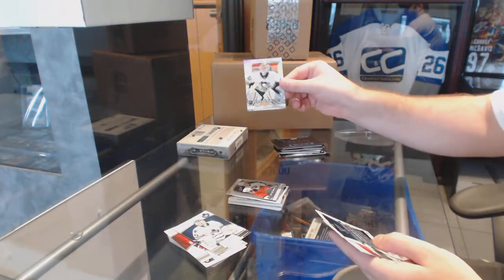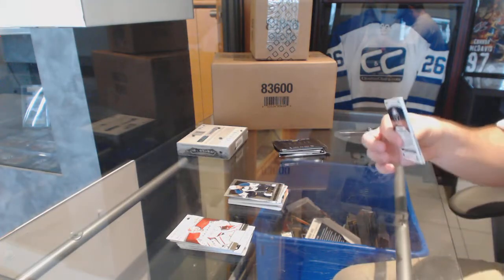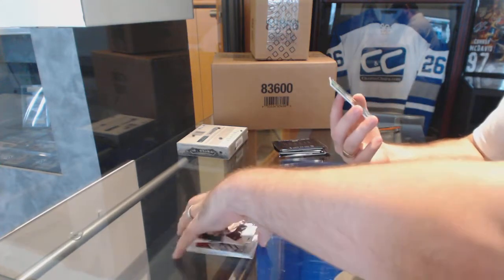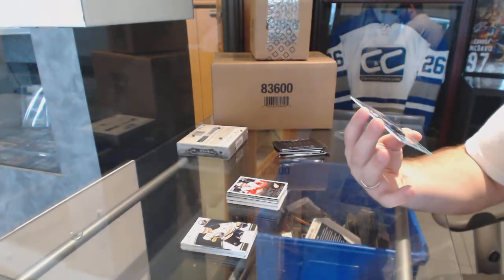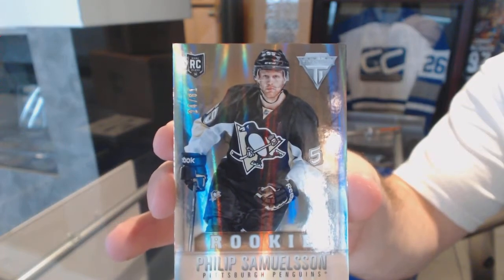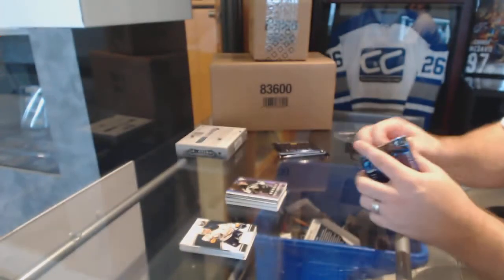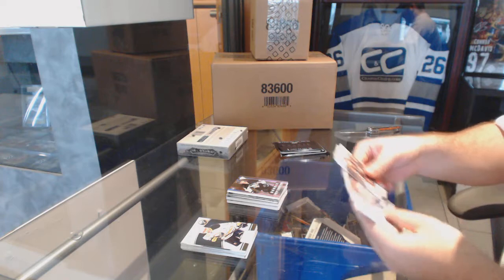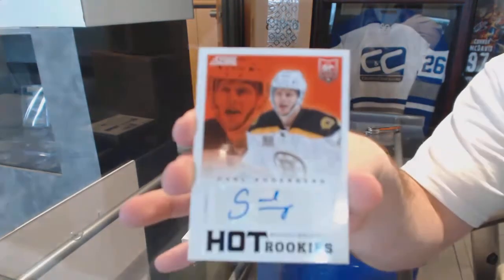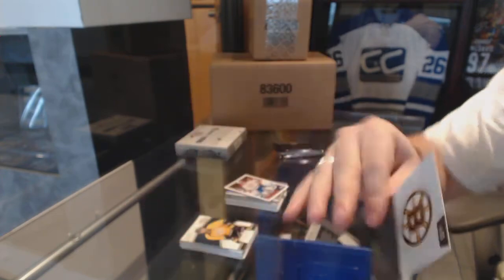We've got a Jeff Zackoff Select Prism, Brendan Morrow Select update. Hot Rookies of Thomas Yurko, and we've got a Titanium Draft Position rookie numbered to 61 of Philip Samuelson. Thomas Vannick Score update, and a Hot Rookies autograph of Carl Soderberg.